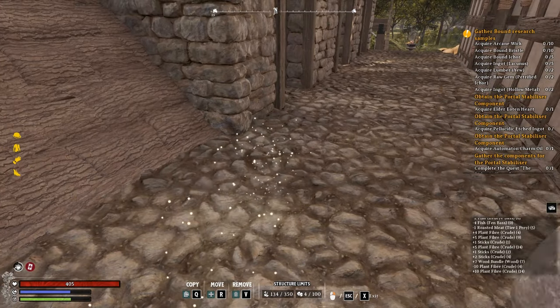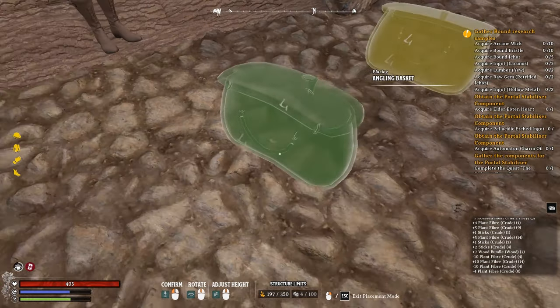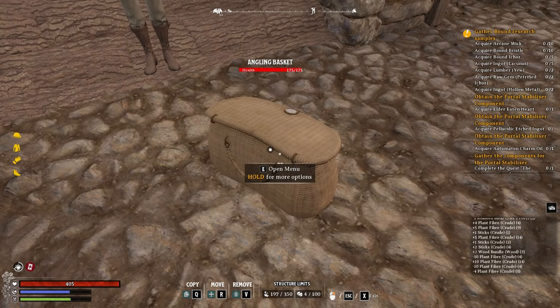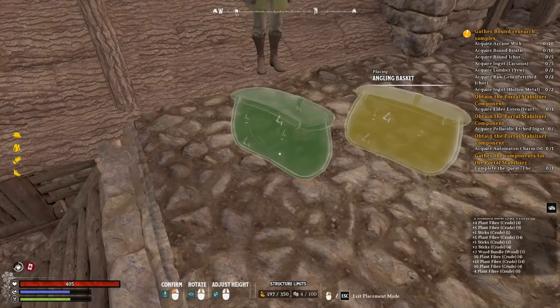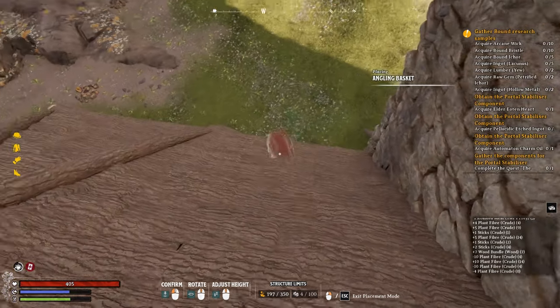You can also move chests that have stuff in them and the game will remember what was in the chest. Another important thing to note is you can move an item and then travel to Respite and it will bring those items with you.